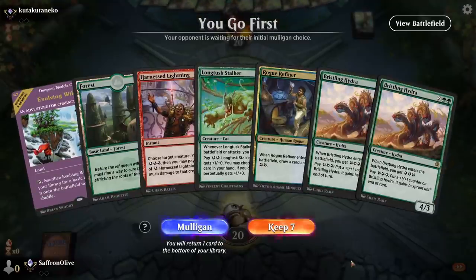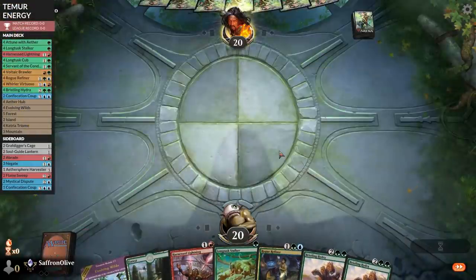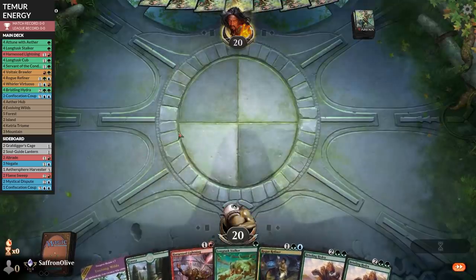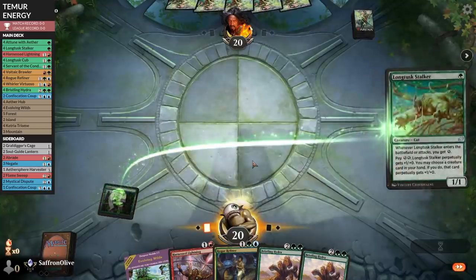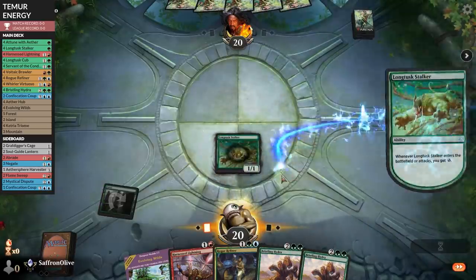Budget Magic time — we are energizing our way through Historic, checking out Longtusk Stalker. I feel like Longtusk Stalker should be a pretty big deal for this deck, but we will see. We're keeping this hand, although we're going to need another land at some point — budget mana.